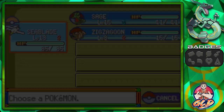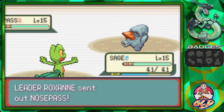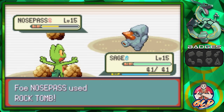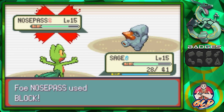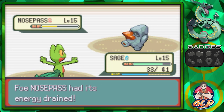Now let's go with Sage against Nosepass. Nosepass doesn't look that big but its Pokedex entry is crazy. We use Bullet Seed, but this Pokemon has a boatload of defense. It can use Electric type moves because of that nose, and Rock Tomb tries to lower our speed. We switch to Absorb — it's super effective! Absorb is healing us as we go.